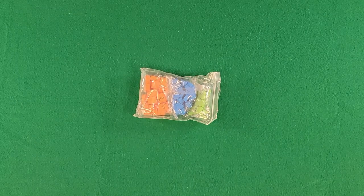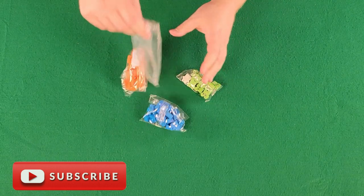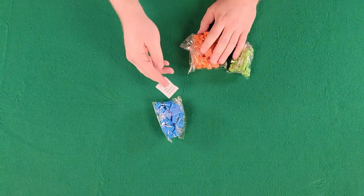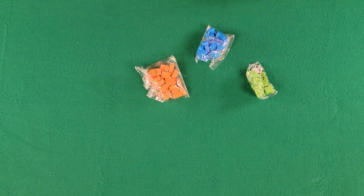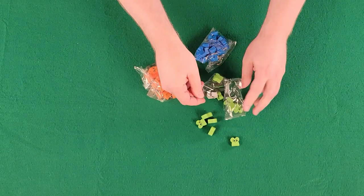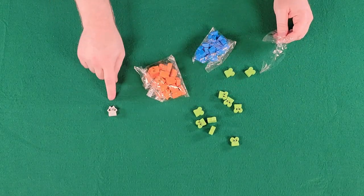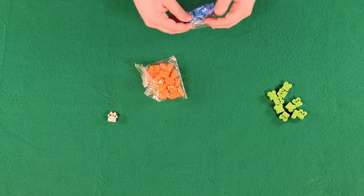Now for a closer look at our Woodland Creatures. We have three bags here for four factions, but one faction also has the Vagabond token in it. The Vagabond is only going to have one token; everybody else is going to have a bunch.